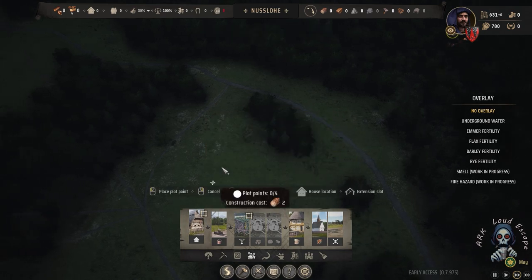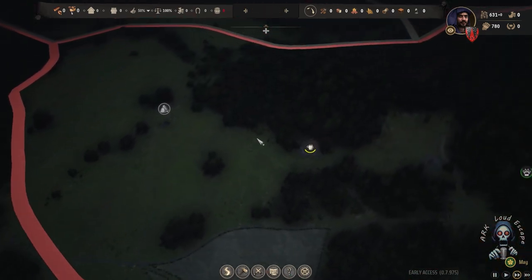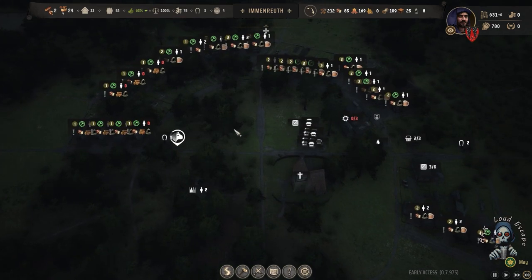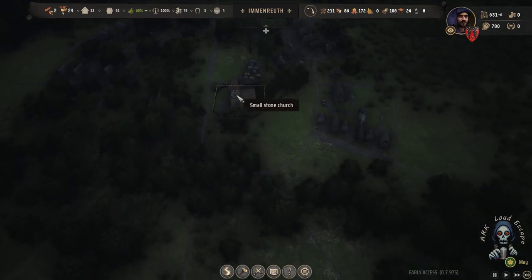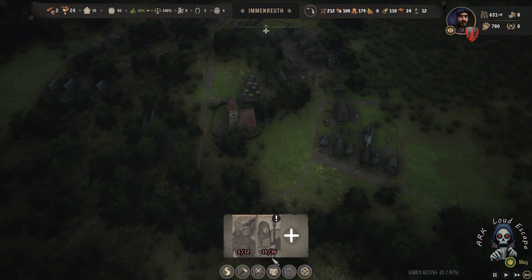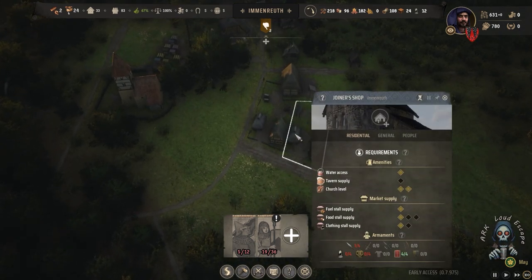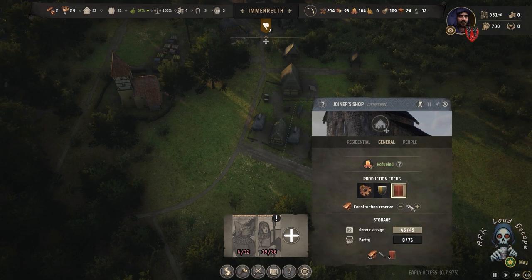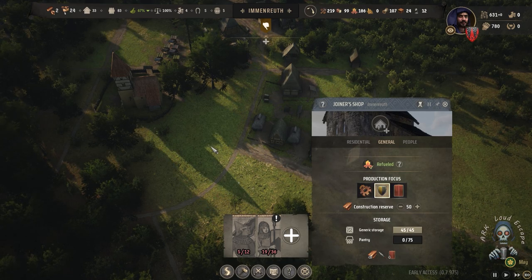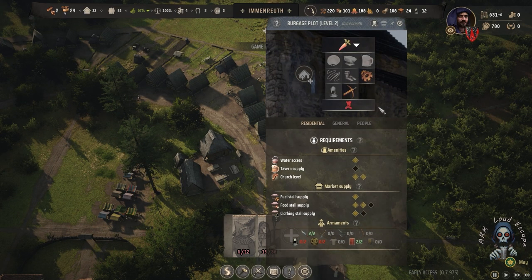Now we start replacing some housing. Wait — we think we missed something. We have 70 in wealth, which is good. 19 pairs of military. I think I will change my production from large shields to small shields, because we have enough large shields now.